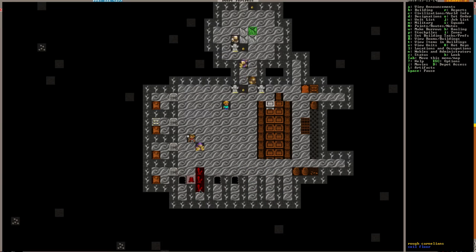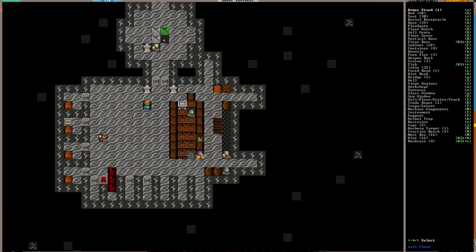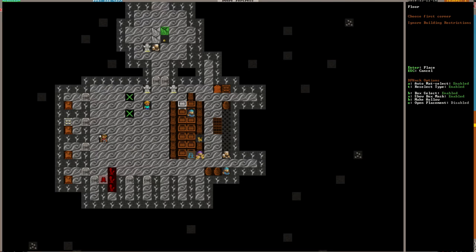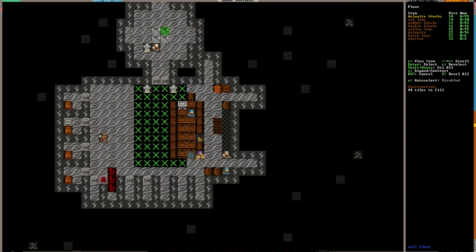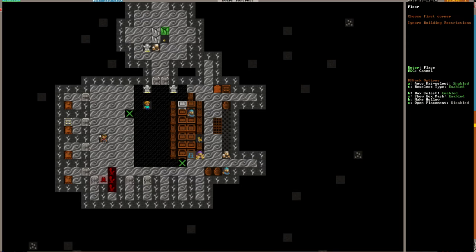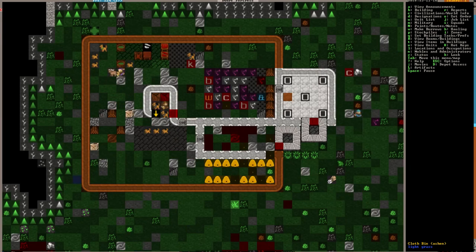Ooh, look at this — this is all carnelians. We can put a floor in here. Right now we're walking on sand; that might make it more appealing. What kind of floor could I do in here? Let's just do a little bit of it for now — floor that out of dolomite blocks. That might increase the value of it.